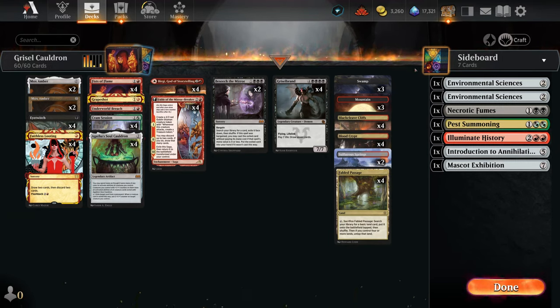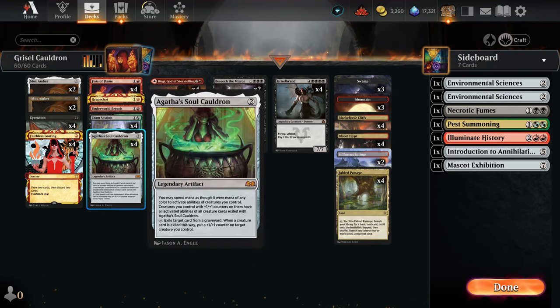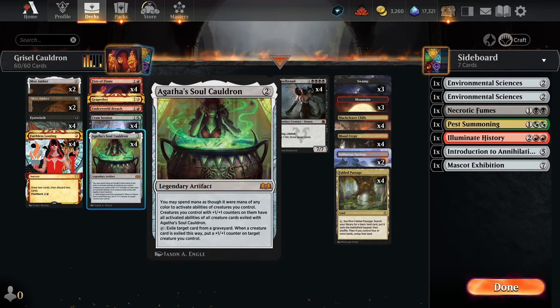Today we're taking a look at how we can make some fun cards with Agatha's Soul Cauldron. This card came from Wilds of Eldraine — it's a two-mana legendary artifact. You can spend mana of any color to activate abilities, and creatures with +1/+1 counters can use the activated abilities of all cards exiled with it. It also has a tap ability to exile a card from a graveyard, and if you exile a creature you put a +1/+1 counter on a creature you control.